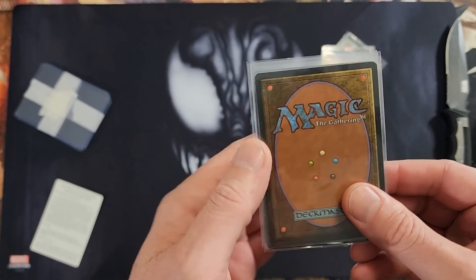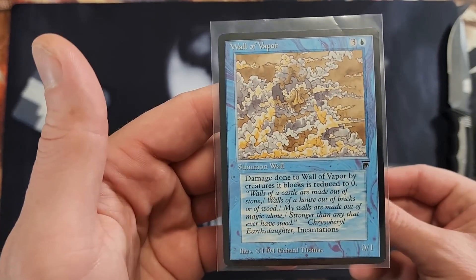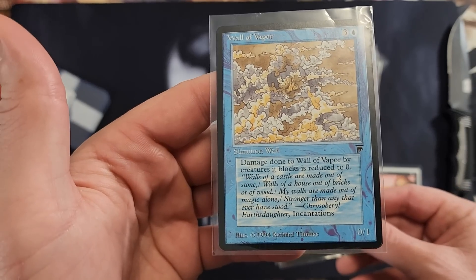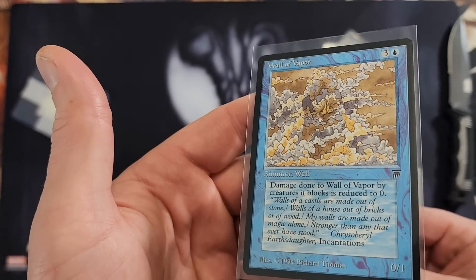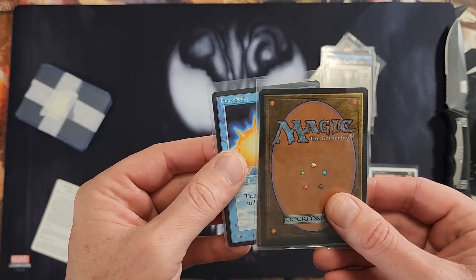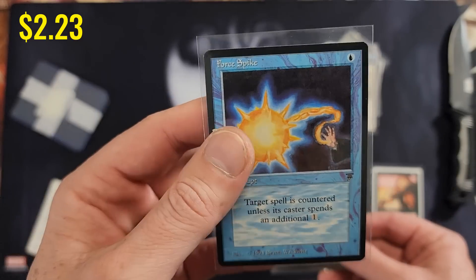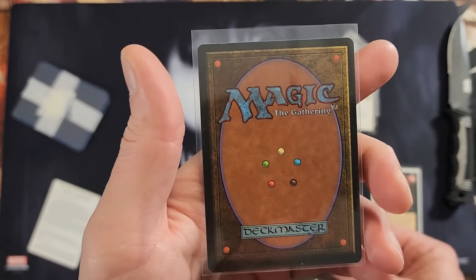I think this is the Big Bang card so we're going to save that. Legends Wall of Vapor — these are old, 1994. Force Spike from Legends. Cool — that one pops nice. This guy took care of his stuff. That one's like barely any love on it at all — that's like near mint, maybe even mint.